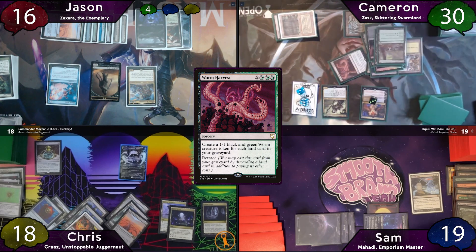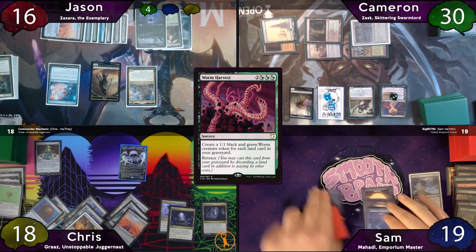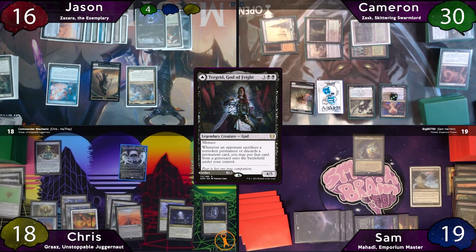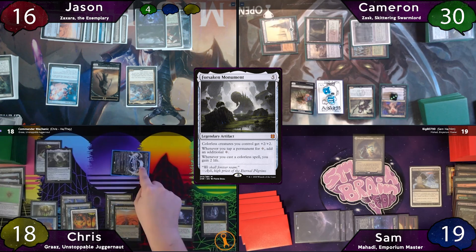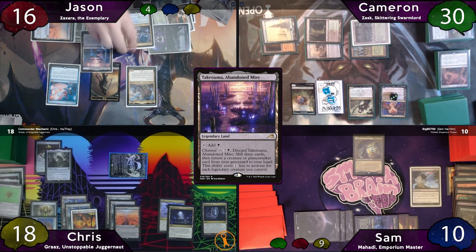Cameron passes to Sam, who recasts Tergrid and passes. On Chris's turn, he gets 4 colorless mana from his urn and casts Forsaken Monument. He moves to combat and hits Sam for 9 commander damage, then passes. Jason stops on instants to channel Takenuma — Tergrid triggers but the legend rule applies — and Jason gets back Hydroid Krasis.